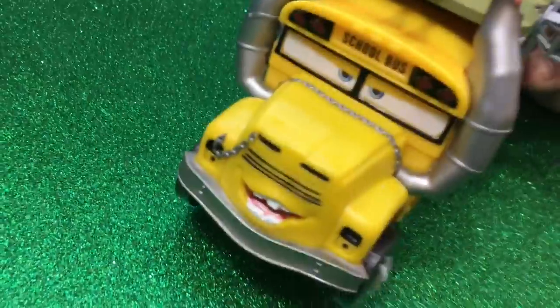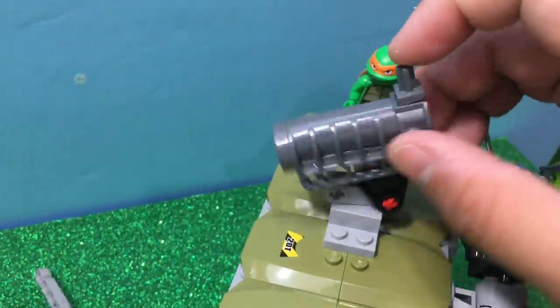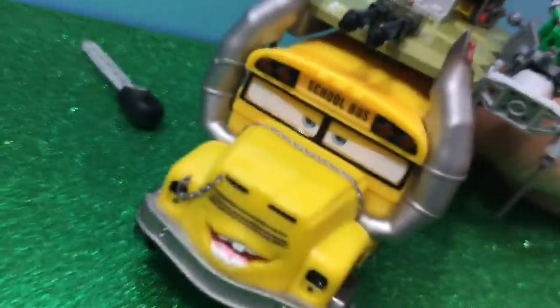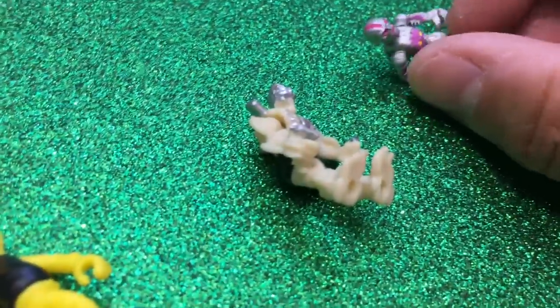Someone come for help! I'm Miss Fritter the Shell Razor. I'm Michelangelo with my missile shooter. I'm Leo with my nunchucks. I'm Lego Leo by the way. And I'm Tony. Micro Leo, watch out Leo — we're gonna run over the bad guys! Alright, nothing's gonna happen.